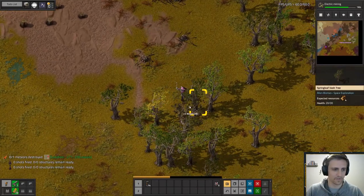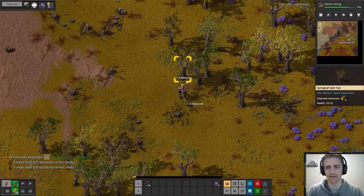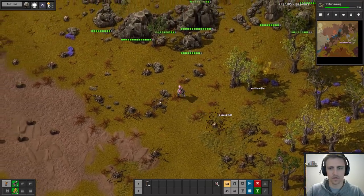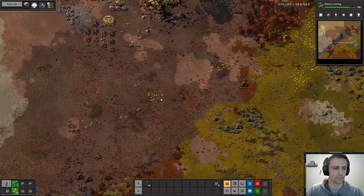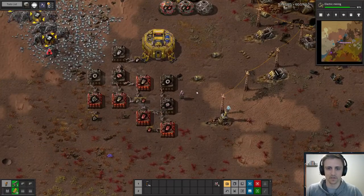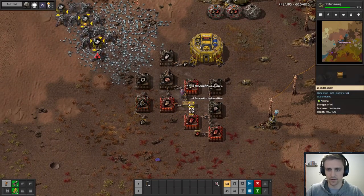In the late game I'm so lazy and I just throw down an assembling machine, give it a requester and a provider, and that's all I do — which is super lazy. So I forget how many intermediates there are because I just don't have to worry about it. I have wood here again. And yeah, I'm definitely going to automate the intermediates first — definitely not going to hand-feed those.